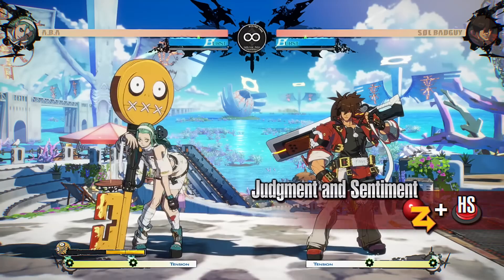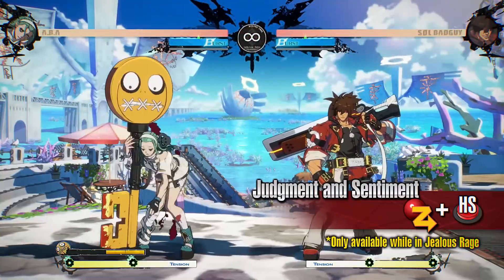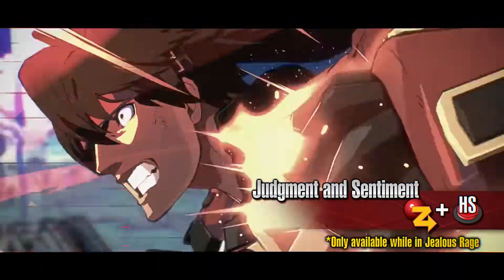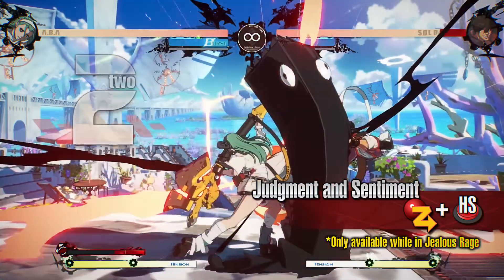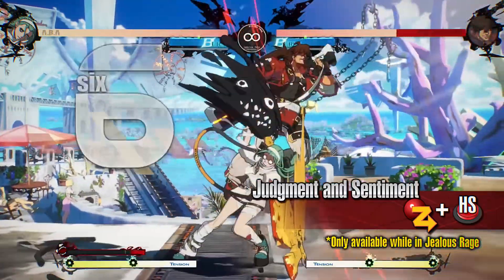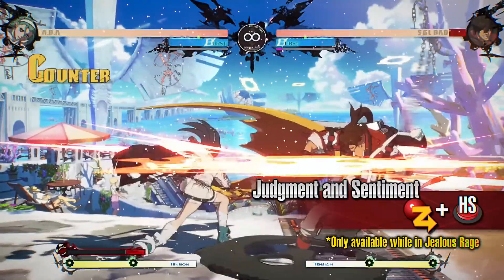Judgment and Sentiment: a powerful strike attack hitting twice in an area to the front, only available in Jealous Rage. This move can endure attacks from the opponent while attacking. On aerial hit, it launches the opponent high enough to land additional attacks. You can go for big damage by working it into your combos. This move is especially useful as it leaves ABBA at an advantage even when blocked, meaning you can extend your pressure.